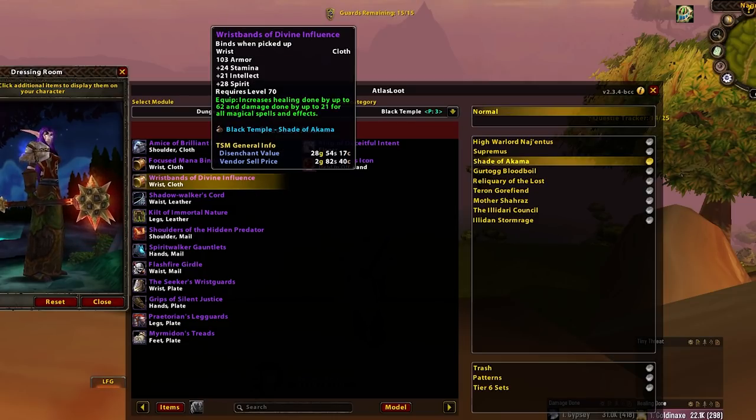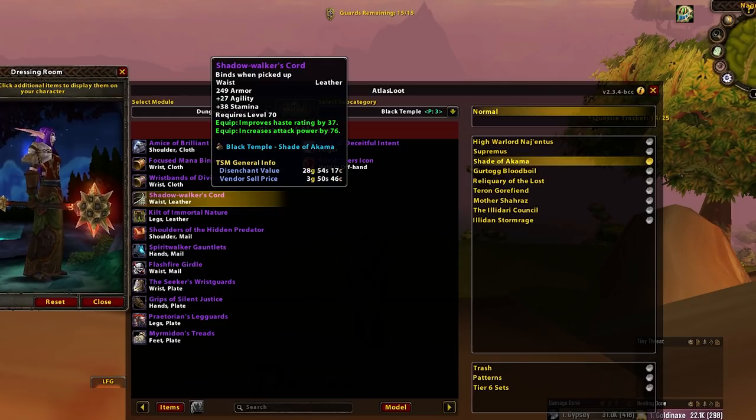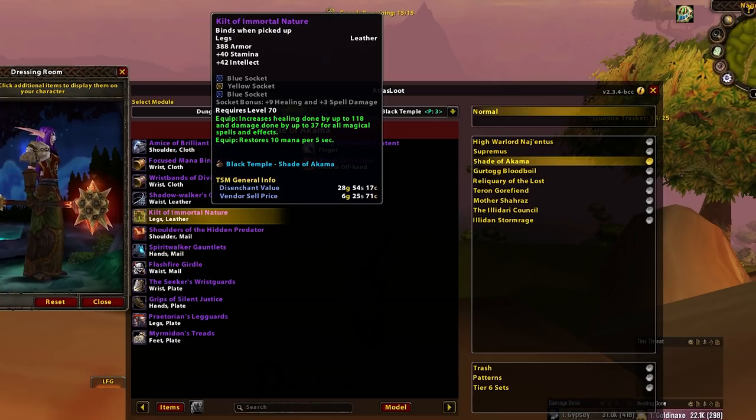Wristbands of Divine Influence — main spec over off spec, DE. Swift Hill Braces — craft them. Shadow Walker's Chord — this is the second best Rogue belt this phase behind 100 Deaths. So stick it on your 100-Deaths-less rogues. Not bad on a 100-Deaths-less Ret either.